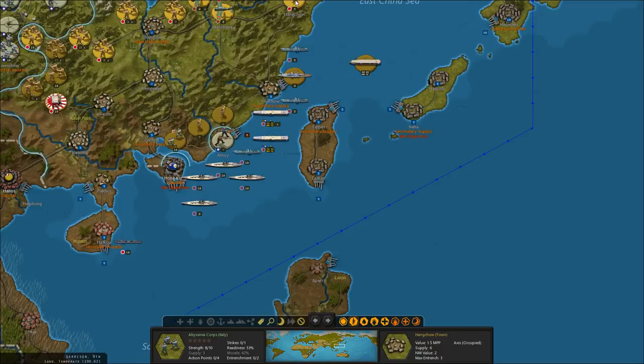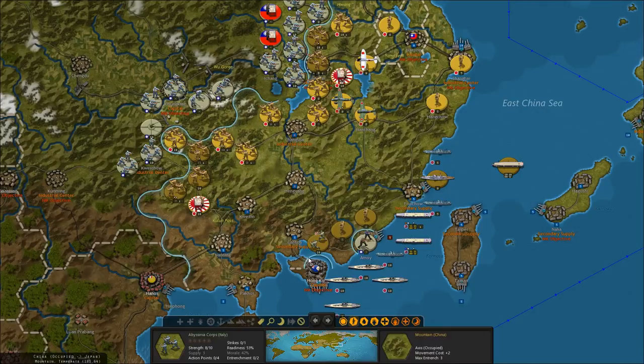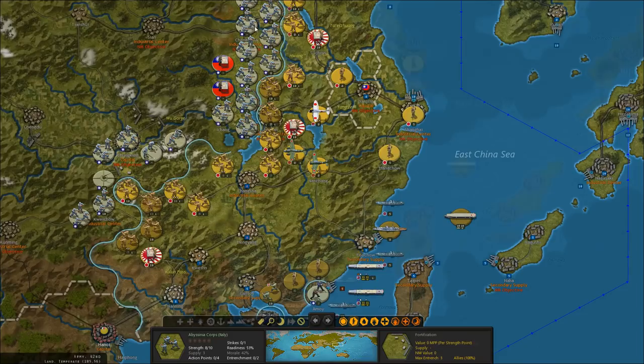In the Pacific Theater, the Japanese really haven't had to do much yet. They're fighting the Chinese, which is a big ordeal in itself, but haven't expanded outward because they're not at war with the United States yet. We've taken Changsha, Henang, Nanning, and Guilin, and we're driving on the Chinese capital of Chongqing. The problem is we're advancing down some narrow gorges and mountains, so we really have no easy way to get at them.